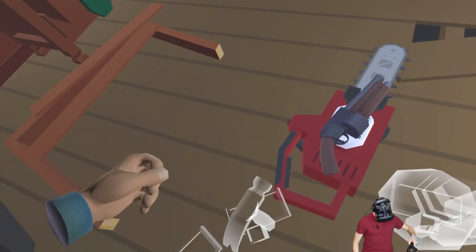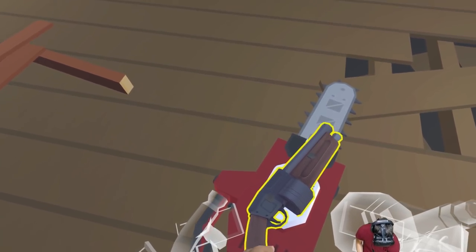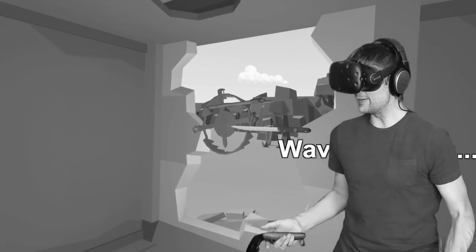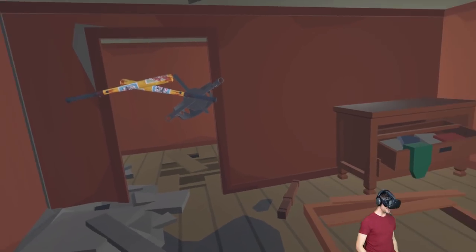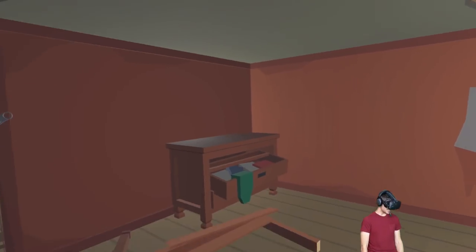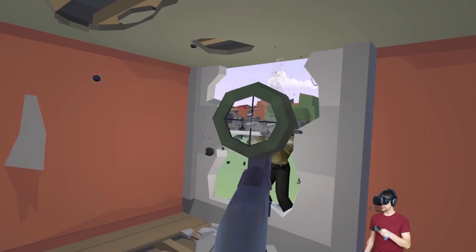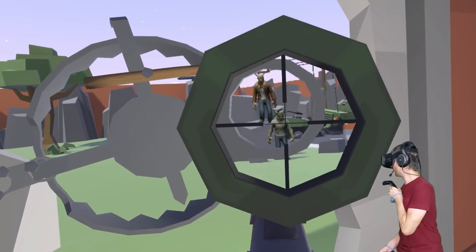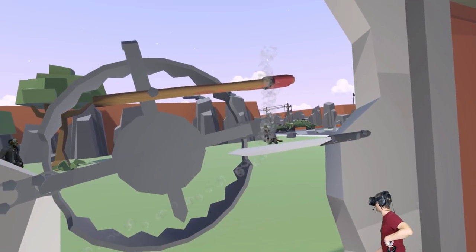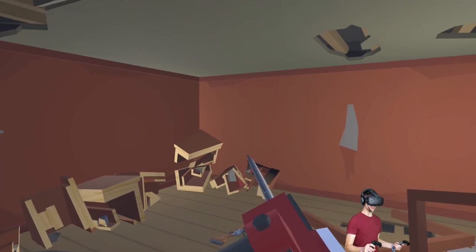Let's go ahead and hammer a shotgun right into the chainsaw — oh yeah, that looks legit. Hold on — did you see that? It's the disappearing chainsaw. Why does this happen? It's just in the middle of the menu screen — whenever you go to the menu screen, it just completely disappears on you. I love my chainsaw. My chainsaw is gone. Now I have to do everything with the shotgun. Looks like we're doing some sniper rifles, folks.